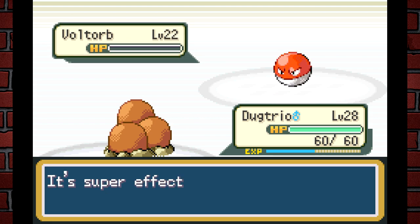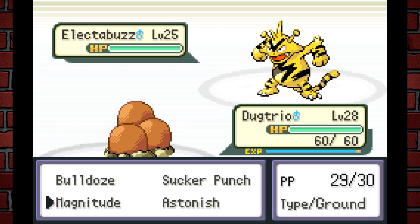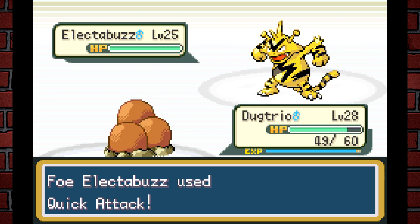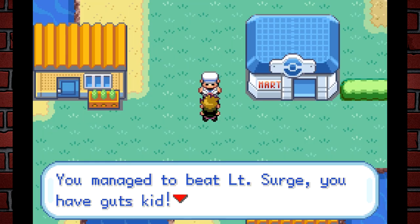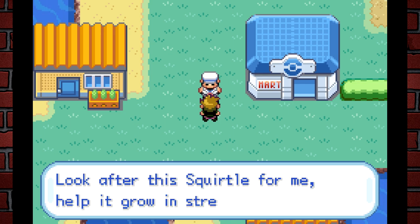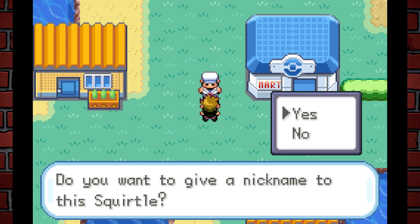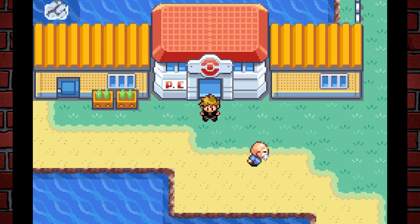Surge's main Pokémon in this game is different from the original. I managed to beat him, and Surge says: "You have guts kid — you're the right man for the job. Look after this Squirtle for me, help it grow in strength." So just like Ash having Charmander, Gary now has a Squirtle. That's pretty dope.